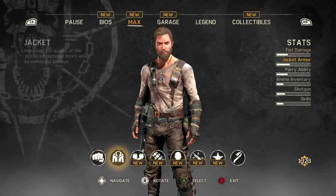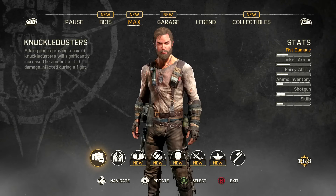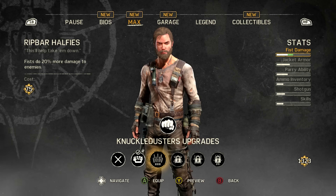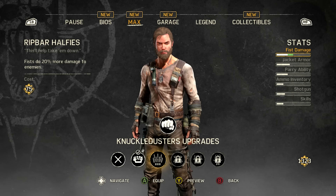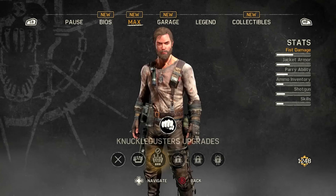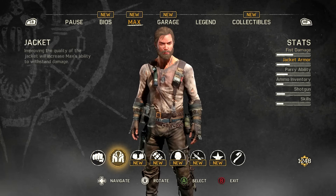First things first: upgrades. Look — new fists. Also, look at how much scrap we've got: 1,323. New fists. Give me the super fists, please. Does it make my fists look better? No. All right, what else do we got?